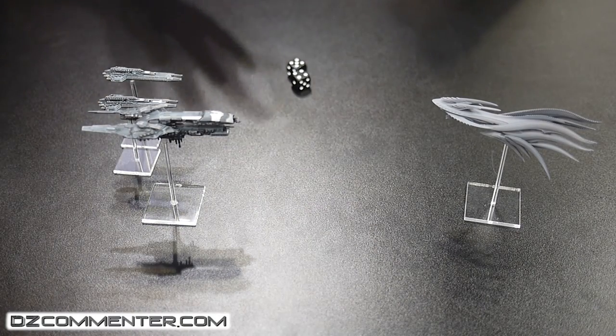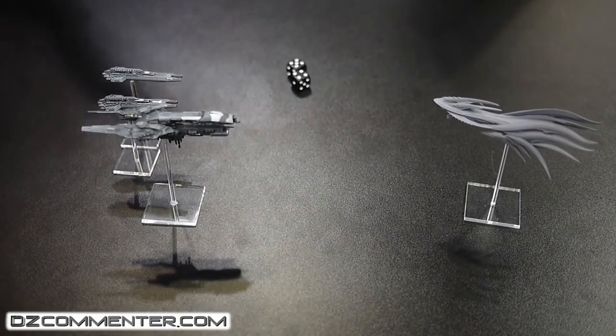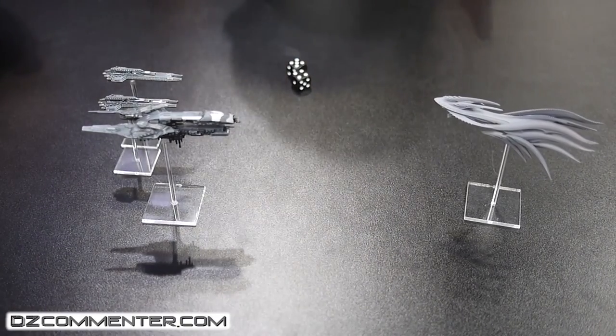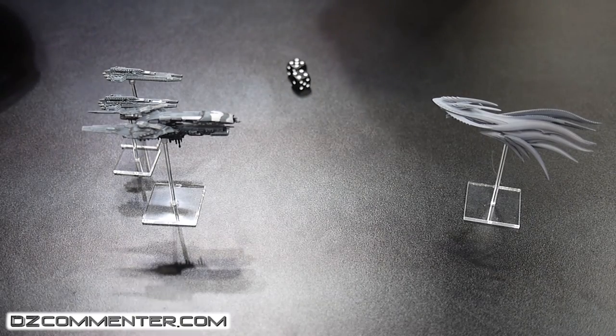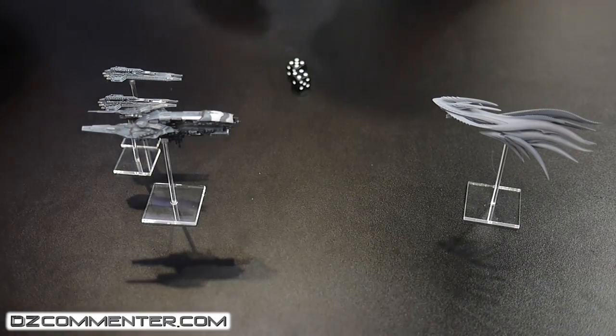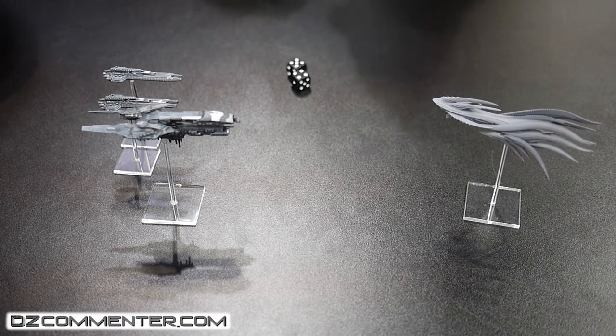Pre-measuring is assumed — everyone's got scanners, and there aren't really many variables in space; everything is quite known. So with two hits — in Drop Fleet, weapons are very big and very powerful. If you've hit your target, you're pretty much guaranteed to do damage. So we don't have wound rolls in Drop Fleet — those two hits are two wounds done to the target.